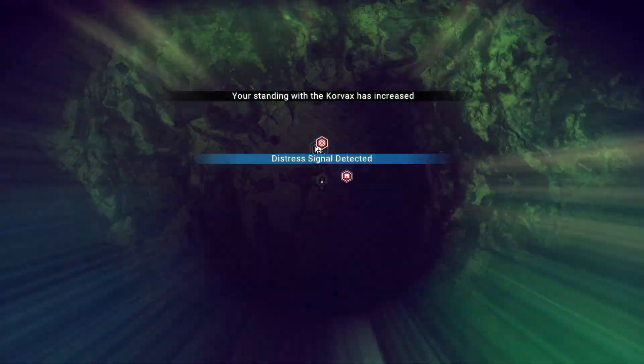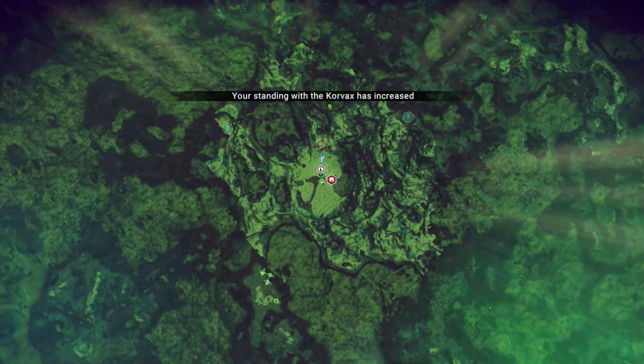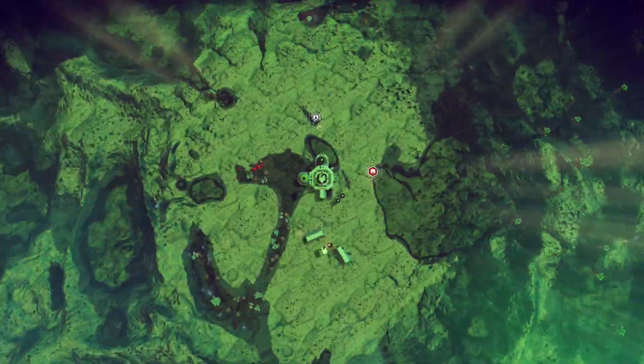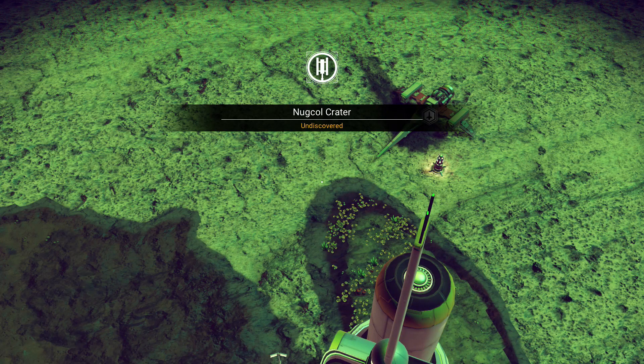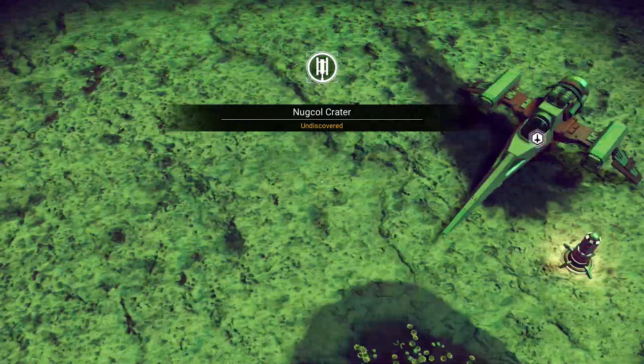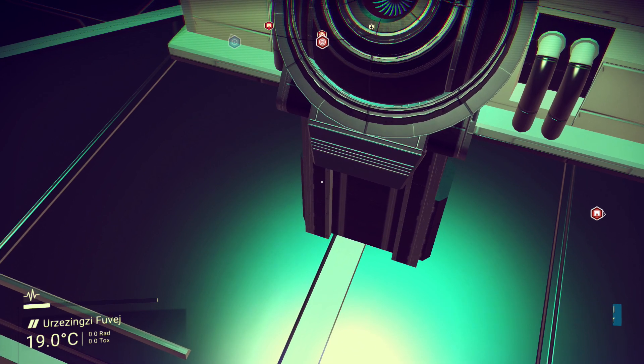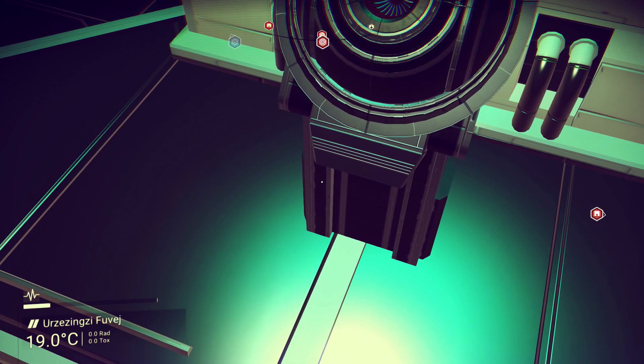Okay, we have a distress signal. When you see that symbol right there, you know you have found a crashed ship. I was actually very excited when I got this because this was my first attempt at recording — it wasn't too much of a hassle. That just shows you guys how easy crashed ships really are to find.